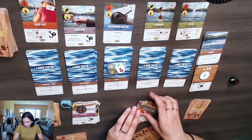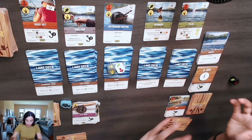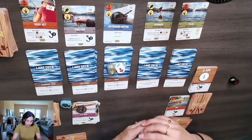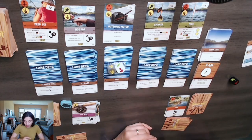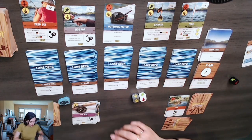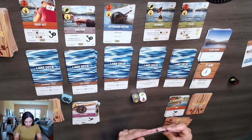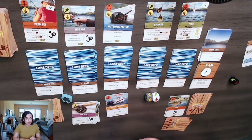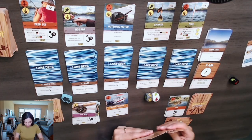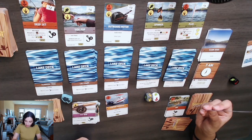Now it's going to be clear skies and 7 a.m. It says discard a card to draw a card, and there's no weather effect this time. Back to me — I have two cards in hand so I draw four more. This time I do have a search card, so I can scan two lake spots.